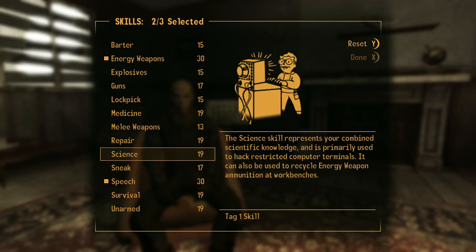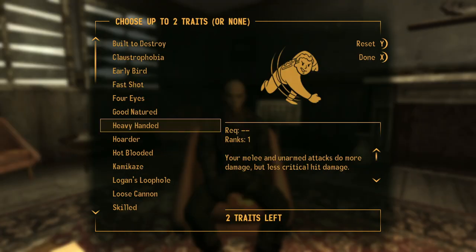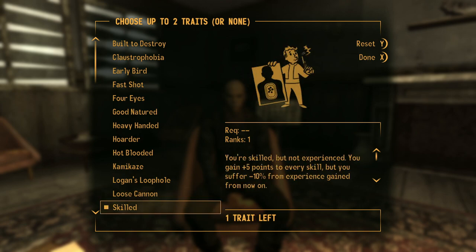For our skills, we have energy weapons, speech and survival. And for our trait, one this time as usual, skilled.